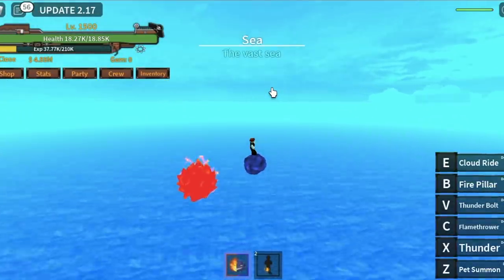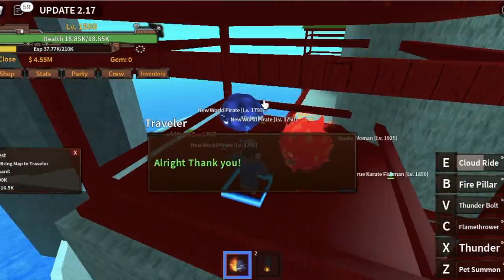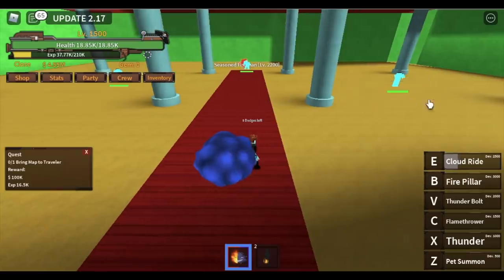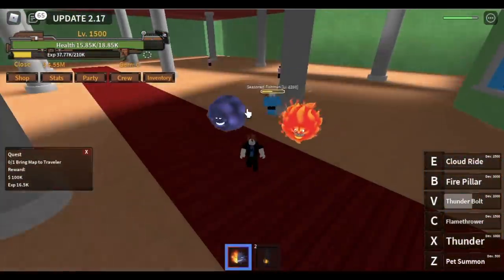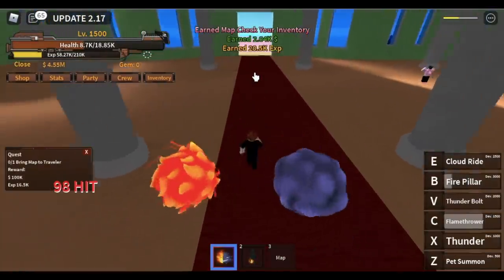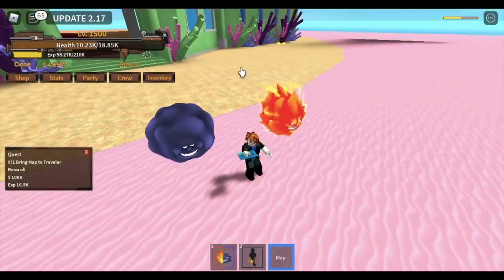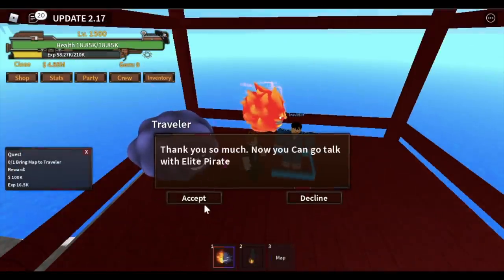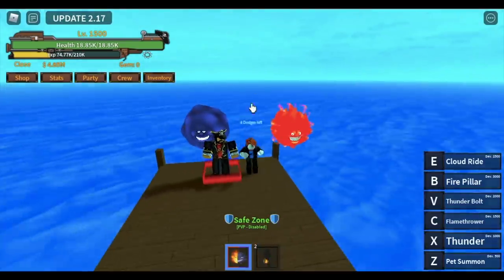We need to head to the War Island, the Marine Ford, and talk to the Traveler. He is located here — talk to him and he will ask you to find the map. Now you need to go to the fish land and defeat any fish man on this island. For me it's the seasoned fish man — defeat this until you get the map. I was lucky — the first time I defeated one, I was able to get the map. So here we go, we have the map. Now let's go back to the Traveler, give him the map, and he will thank you. Now you can go to the starting island, talk to the Elite Pirate, and he will send you to the second sea.